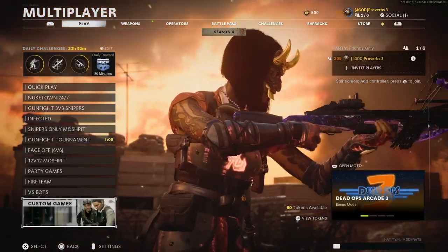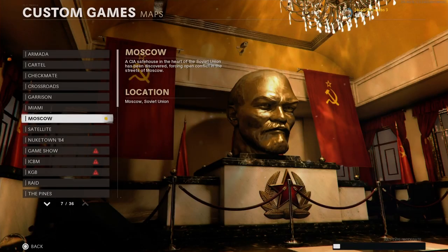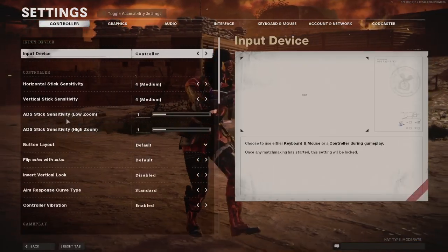Head to Custom Games, and your friend will also need to go to their own custom game lobby. Select Change Map, and then you will need to open up the Settings tab using the mouse, or by pressing F3 on the keyboard.